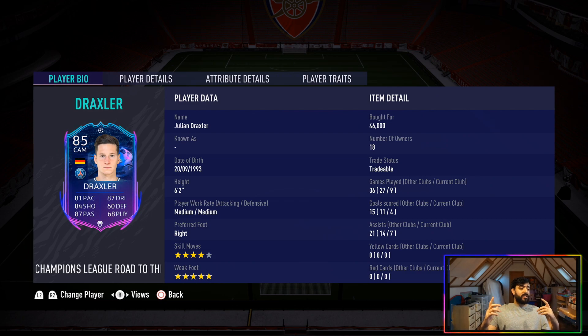Back to the review — Julian Draxler, 6'2", medium-medium work rate, so maybe not ideal for a CAM. We'll get into that a bit more. Right-footed but 5-star weak foot, so really good for the attacking midfield position. 4-star skill moves as well, so very usable. Very cheap guys — I bought this one for 46,000 and he will go up. Considering he's going to get up to maybe an 87 or 88 rated card, this is a really nice card to have for so cheap.